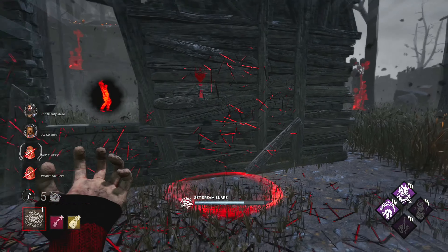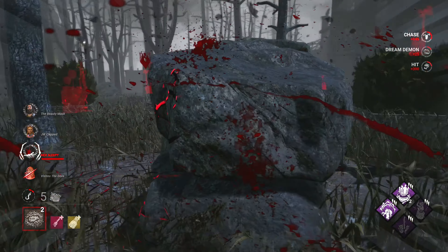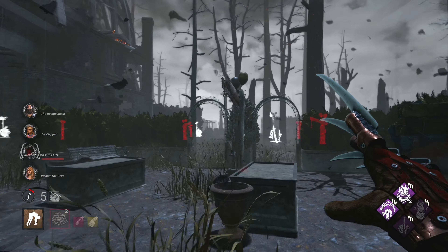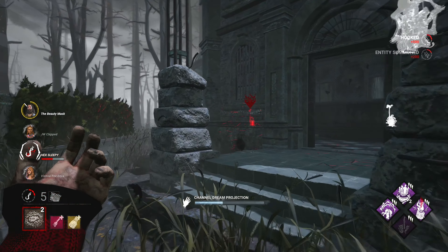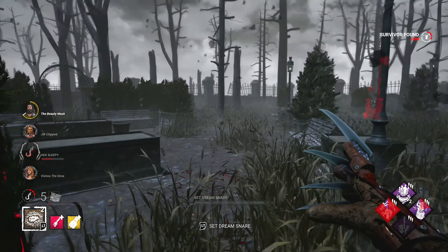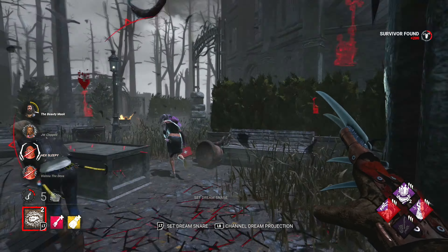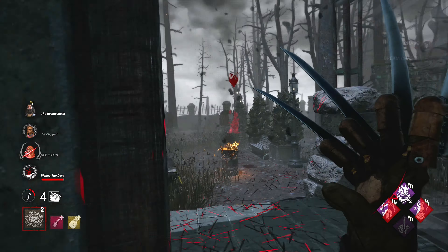Look away, look toward, look away — she'll come. Look away and boom, they come right back to me. That's gonna be her second hook. There's a generator being worked on so I may fake teleport. I hear someone around me — I see scratch marks, someone's close trying to go for the save. Don't be scared — go for the lunge right before the drop. She goes for the hook, yes she did.